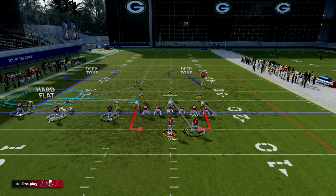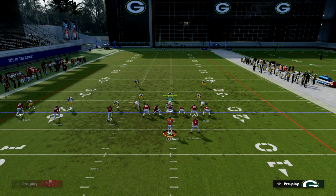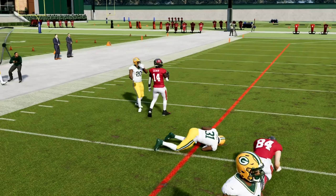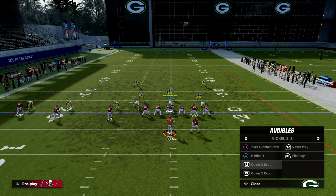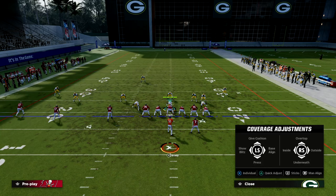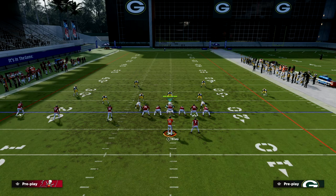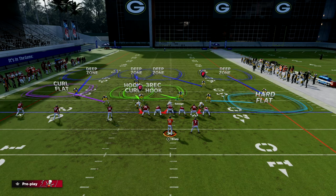Another way we could do it is take this other safety on the right and put him in the quarter. With this inside quarter set up and running that verticals crosser, you'll see that inside quarter is going to match him — taking him all the way across the formation and stopping it. It doesn't matter if Jaire Alexander is manned up or not. You can do this out of almost any play — you just cannot be in cover four quarters, cover four palms, or cover six, but you can do this out of anything else.